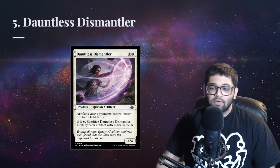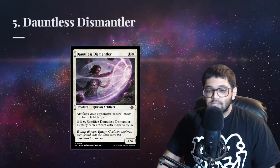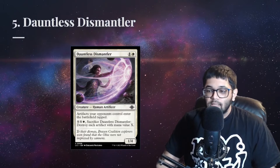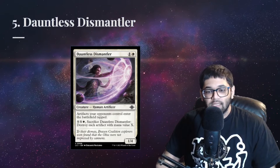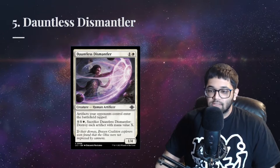Blind Obedience and Gorilla Shaman are two cards that have seen play in multiple formats. This card is like their baby. At number 5, we have Dauntless Dismantler. Combining the artifacts-enter-tapped hate with an instant speed artifact destruction ability makes this card extremely good against any deck that runs mana rocks, as well as any deck that uses Dockside Extortionist or Tidespout Hullbreaker loops, although sometimes those can just bounce this card.